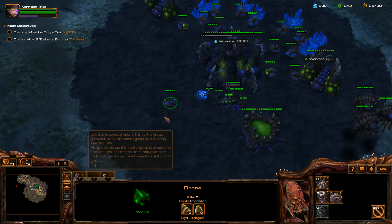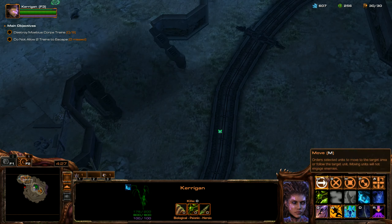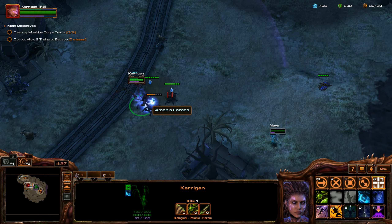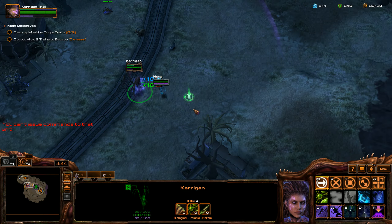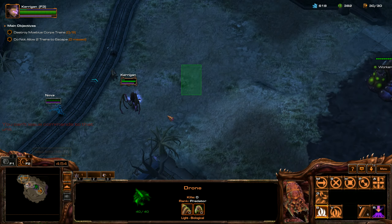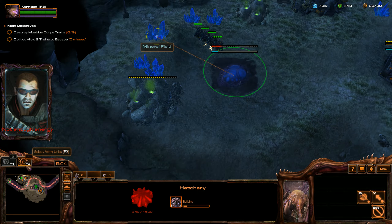We'll take out this enemy wave in a second. Got to keep saturating the supply line. We've got the first rocks down — I'm going to throw a drone over there to start our expansion. We're going to kill these roaches real quick. It looks like they have a ground army — hopefully they stay as Zerg ground. If it's Zerg air, it might be a little tough with this strategy, but we're going to try our best.